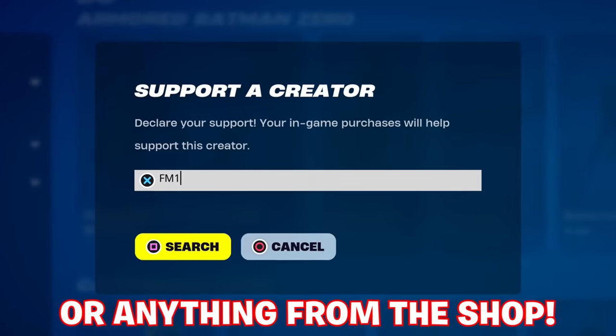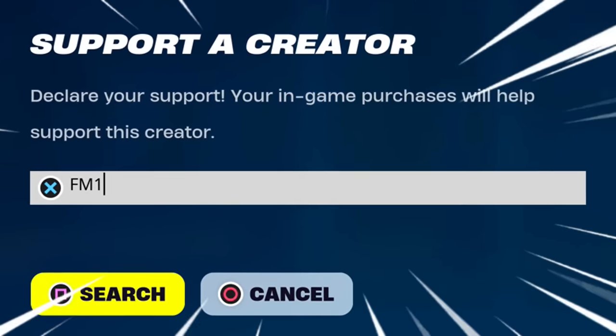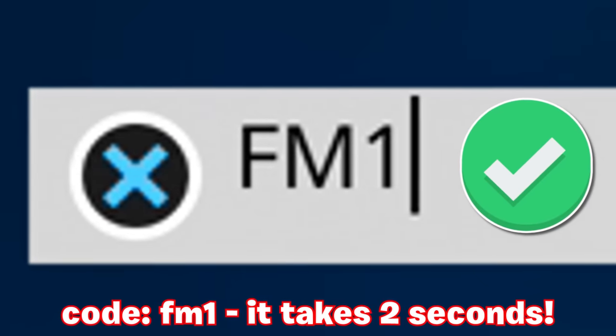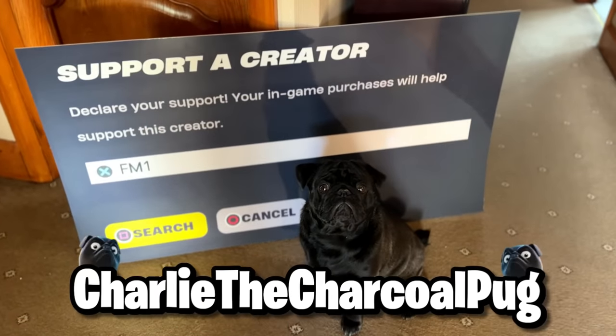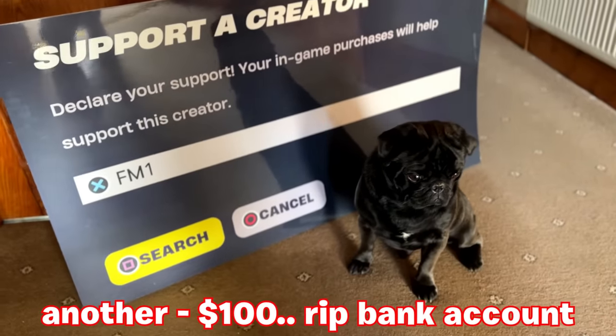Before you pick up the Battle Pass or anything from the shop, enter code FM1 — it's one of the shortest and easiest codes to enter out there. It would mean the world to me and my dog Charlie the Charcoal Pug, now that we've got the brand new cutout, so that means another purchase had to be made.